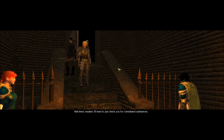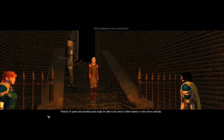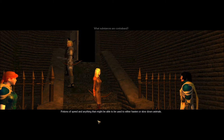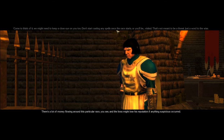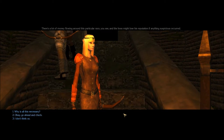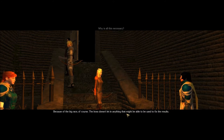Halt there, madam. I'll just need to check you for contraband substances. What substances are contraband? Potions of speed and anything that might be used to either hasten or slow down animals. I think I do have a potion of speed. We might need to keep a close eye on you too. Don't start casting any spells once the race starts or you'll be visited — that's not meant to be a threat, just a word to the wise. There's a lot of money flowing around this particular race, and the boss might lose his reputation if anything suspicious occurred.